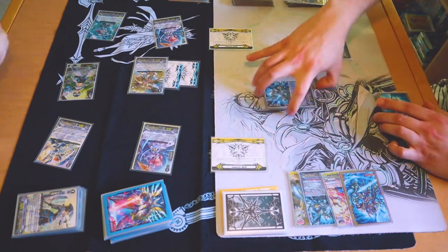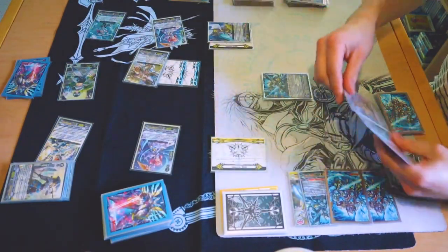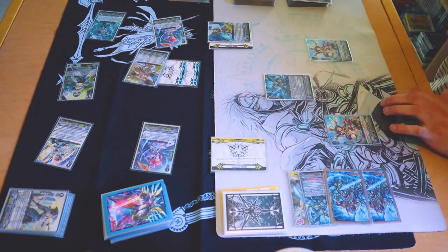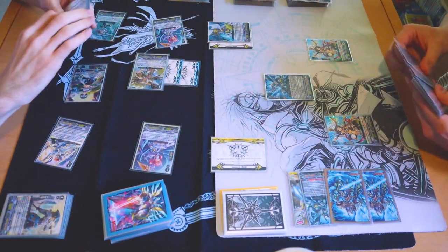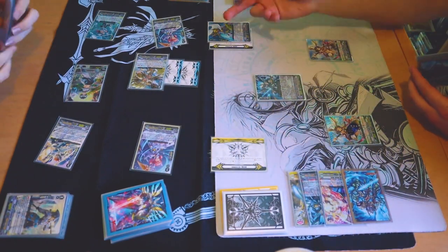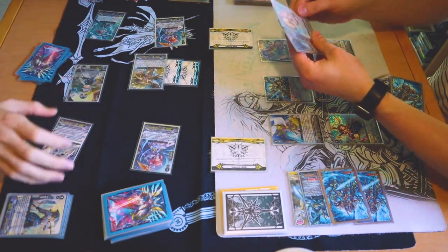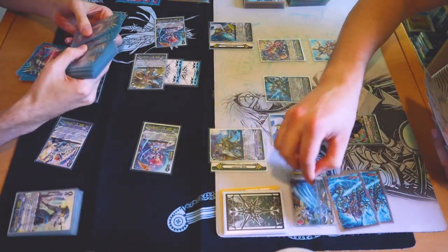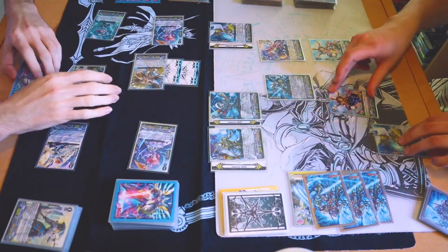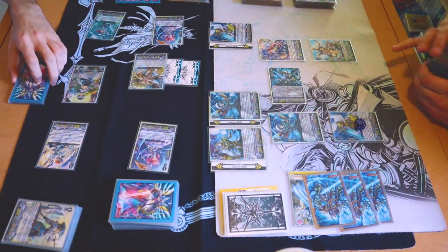Can I get my Sanctuary Guard? That'd be kinda cool, not gonna lie. I would appreciate it. Prominence Core skill. Counterblast. Look at top four. Call up to four things. One, two, three. That's harsh. The rest go to bottom. Dindrain skill. Soulblasting two for each of them so that I can draw for one of them, and then depending on that draw I'll counter charge for the second one. The one that's gonna counter charge is gonna be this one. The extra three. Van gets plus nine. All of these got an additional three. Vivian. Soulblast, top three. Call. Rest go to bottom. Three and three. Call. Let's go.